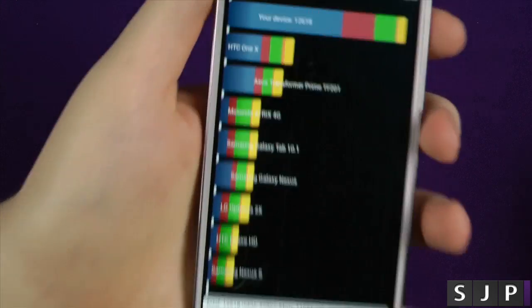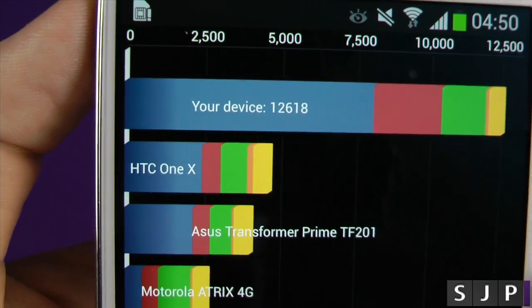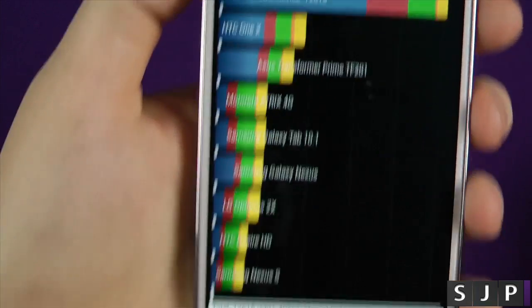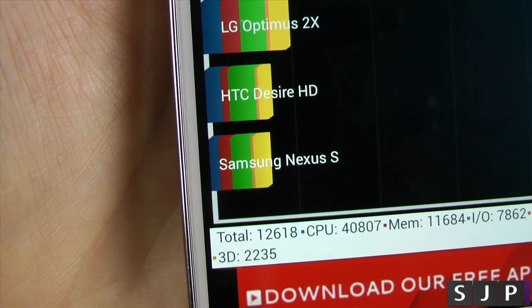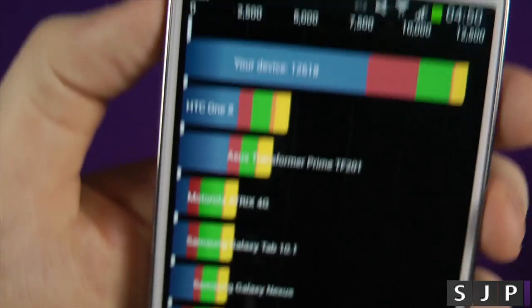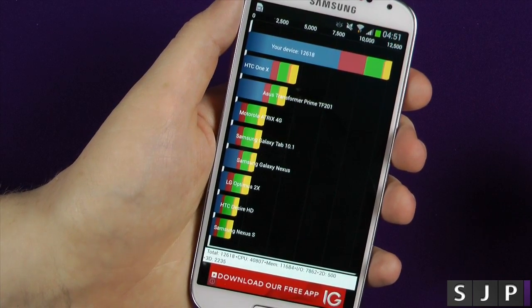The score we're getting on this one is 12,618. I saw somebody else do a video — I think it's time for them to update the benchmarking scores on this one from last year's devices. I mean, look where we were only a couple of years ago with the Samsung Nexus S, and now look where we are. That's absolutely crazy.